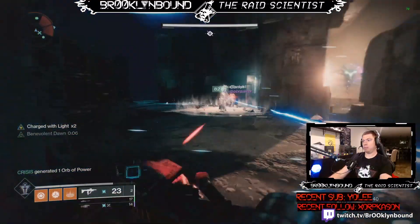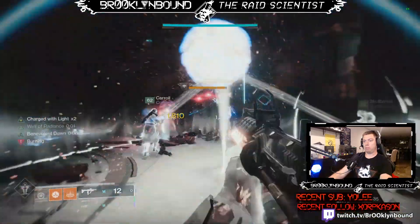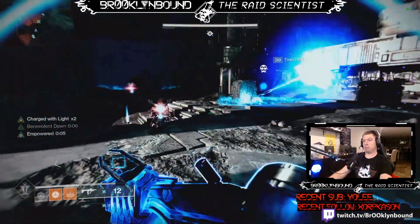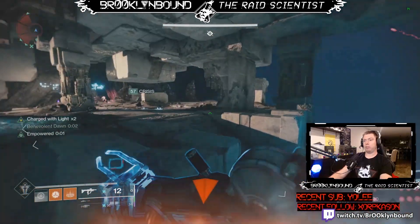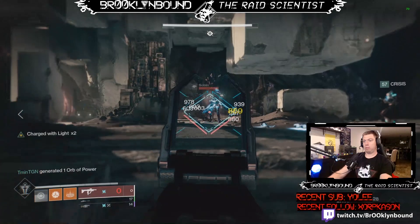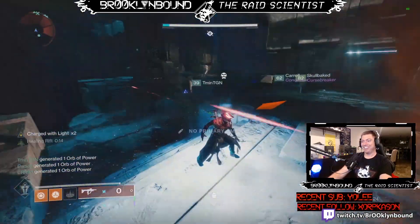No matter what supers you're using, there are 11 Wyverns total that spawn and need to be killed with supers. There is one in phase one in the middle, then four in phase two that spawn on the left and right Confluxes in two separate waves, and then six in phase three that spawn in groups of three at each Conflux area in two waves as well.